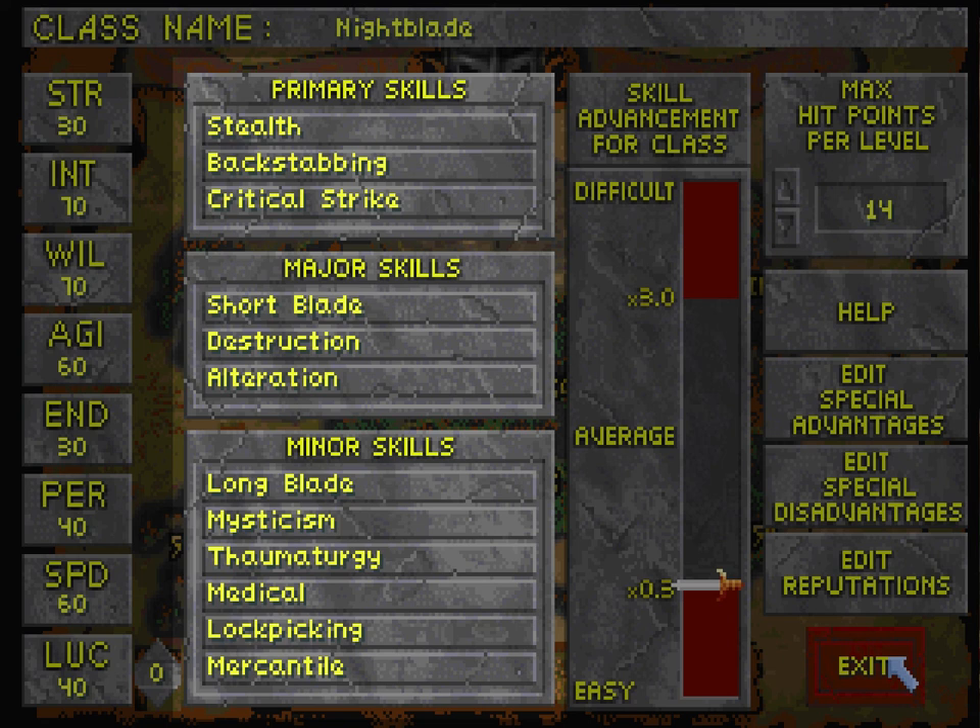But she's very nimble, very quick, and extremely intelligent and willful. She was very easily able to pick up the subtle arts of sneaking and assassination — precision strikes and remaining undetected. She does like to use a short blade, as they are easy to handle, lightweight, and small. So short blade it is for her primary attacking skill.